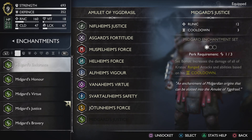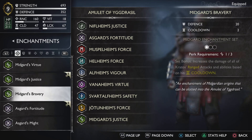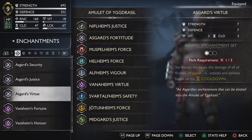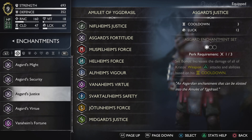As you can see we have 693 strength. This is not the maximum achievable — you can reach 700 if you want. I could use Asgard's Virtue instead of Midgard's Justice, which would give 7 strength plus 7 in defense, vitality, and cooldown, but it would mean using two Asgard enchantment sets and we would lose the Nine Realms buff. So I would rather keep the buff for this build.